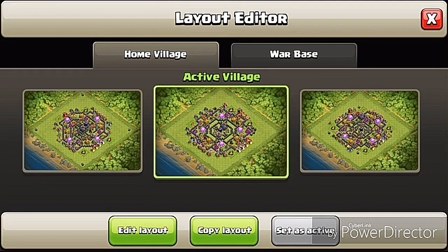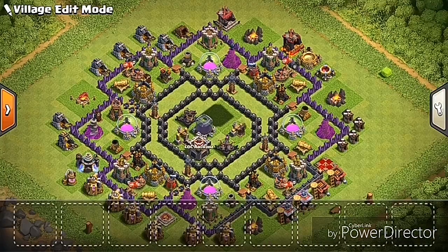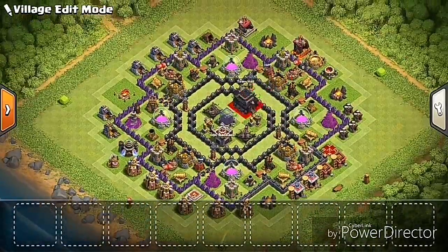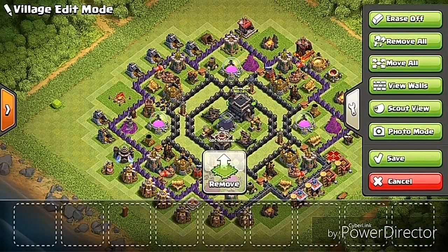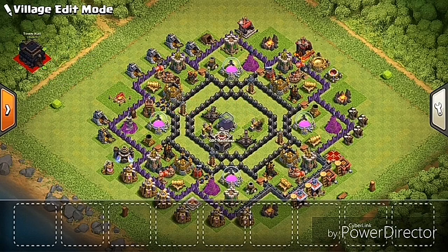First, open the war base or village layout and click on the active village and edit the village. For this process we need the help of two fingers. Let me bring my tunnel back and show you — we need the left hand to click the tunnel and the right finger to click on Move All. Let's start: first bring the tunnel outside of your village with the left finger and don't move it.